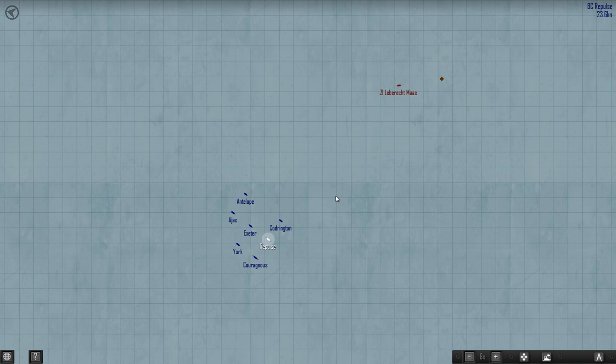The enemy destroyers appear to be heading in almost the opposite direction, and one contact isn't confirmed. You can zoom in with the plus key and zoom out with minus. Centering on the selected ship, I can cycle to the next vessel in turn. I've got Repulse selected, but if I wanted to prepare aircraft on Courageous first I could do that — I'm going to do it in sequence though.